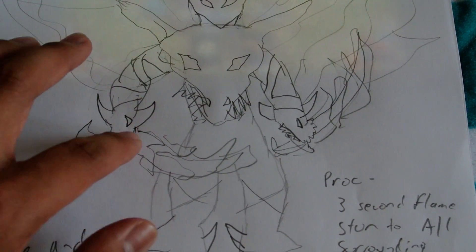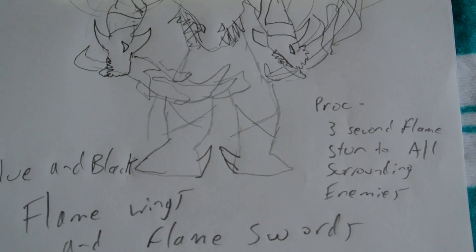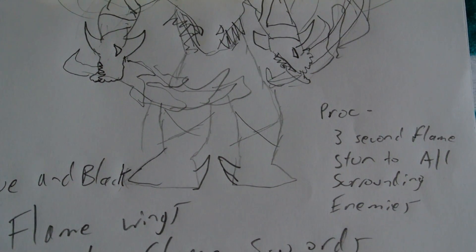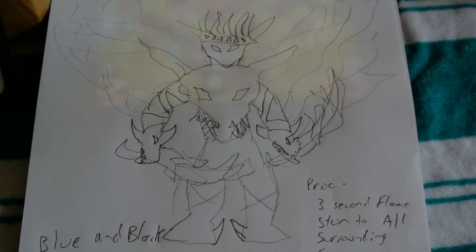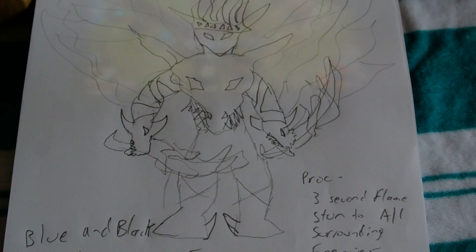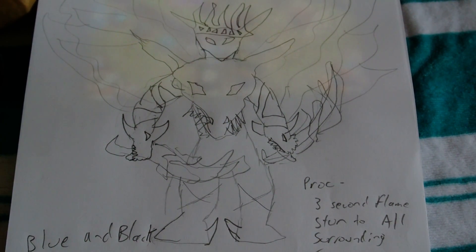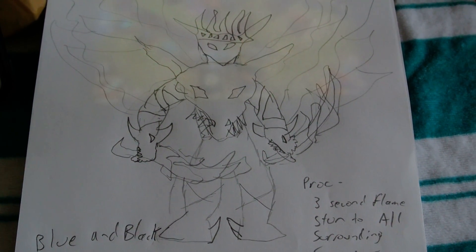These will be all black and blue wings, dragon chest, a better crown, dragon hand — like just gloves — and then flame swords with black and blue flames. I really want his proc to be kind of like Champion but just to the surrounding enemies, because I need a stun hero but I don't want to use Champion. It doesn't have to be that proc — it can be some kind of flame attack or whatever. I just want blue and black flames, not red flames.